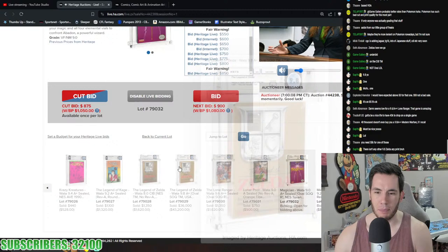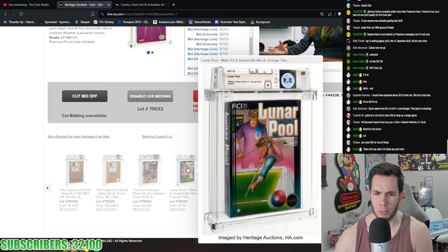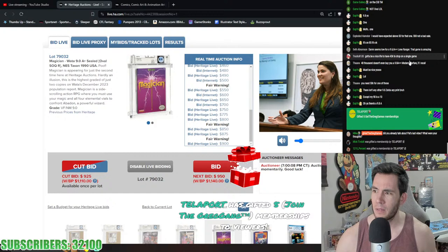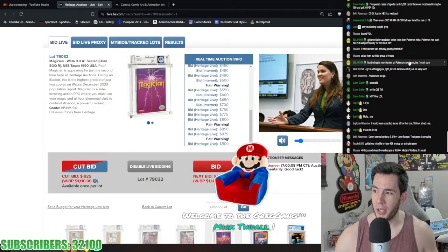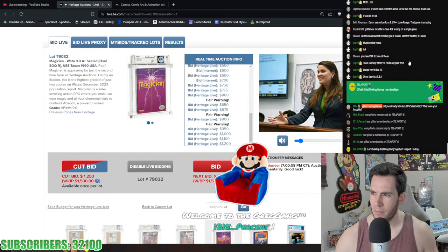We haven't seen this grade of Zelda in so long. Over $50,000 probably would have been better. Lone Ranger closed at $1,620, Lunar Pool went for $900 — pretty good for a low-key title. Magician is a 9.0 A+ — only the second time at Heritage, only two graded copies. Someone mentioned a CGC 9.8 Mario Kart 64 CIB listed on Facebook.